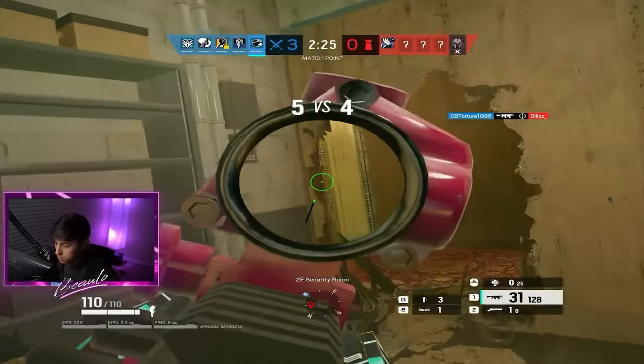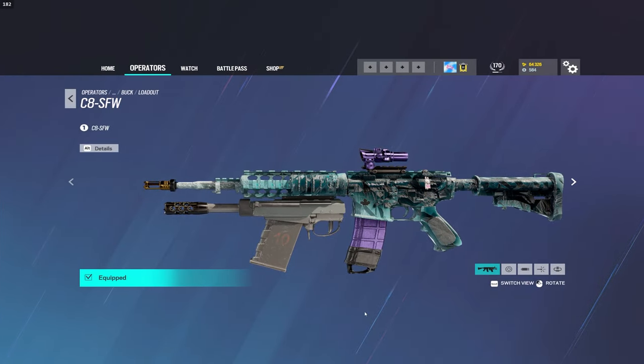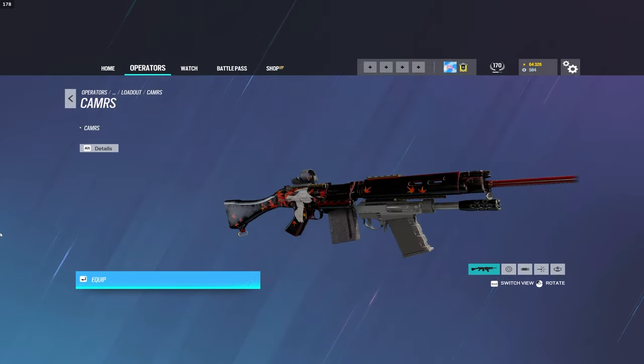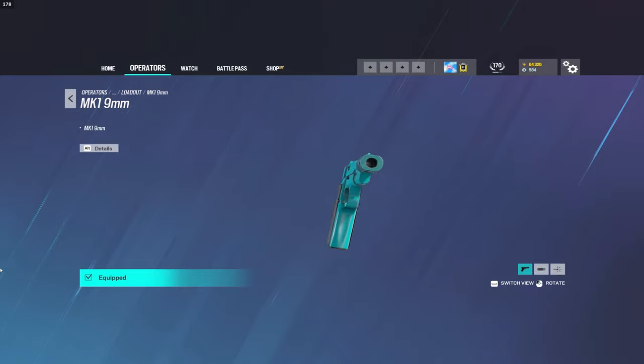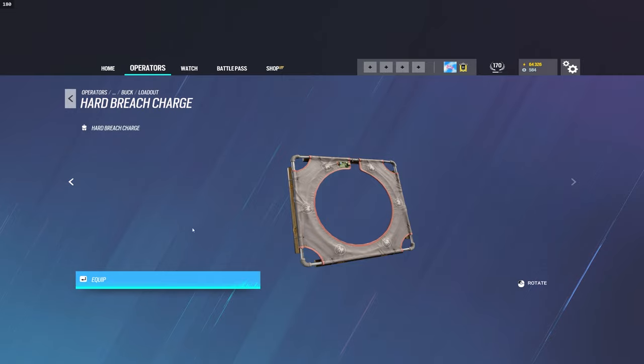Speaking of guns, let's take a look at his loadout. Buck comes equipped with a C8AR, which is a high fire rate, high damage assault rifle that is perfect for his kit and playstyle. His other weapon is the CAMRS DMR, which boasts high damage but falls short in fire rate compared to other DMRs. The rest of his loadout is rounded out by the MK1 pistol, which is average at best, and the choice of 2 secondary gadgets being flashbangs or hard-breeze charges. Both are good choices.